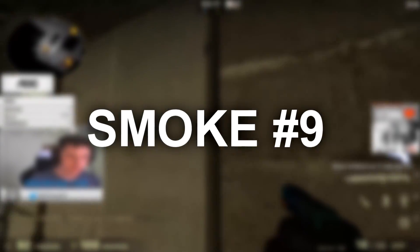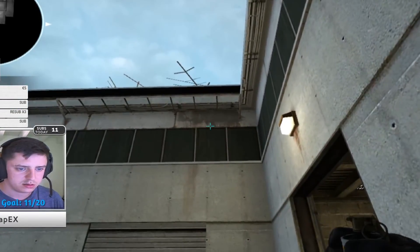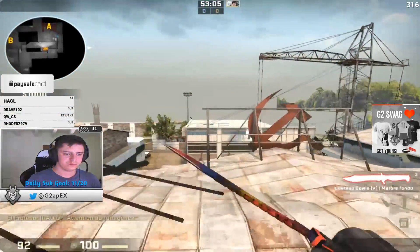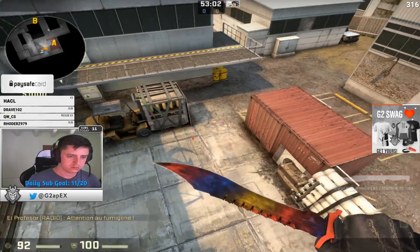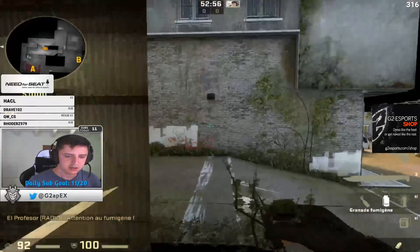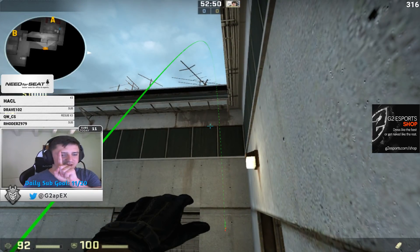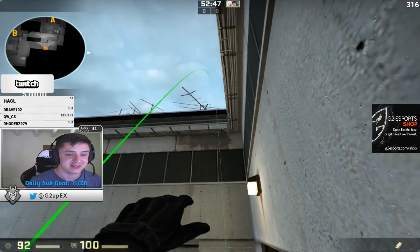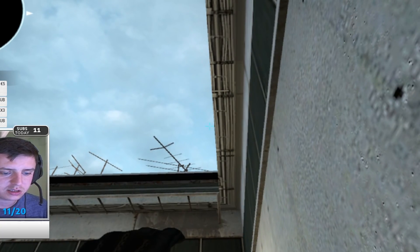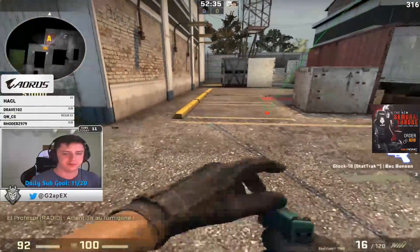From outside A, to smoke default you go here and you aim at the middle of this, between this and this — so in the middle. Normally should be this. Yeah, it's fine — there are no gaps. And to smoke the back, I'm going here and I'm putting my crosshair close to the roof, like this. And it's just back — yeah, perfect.